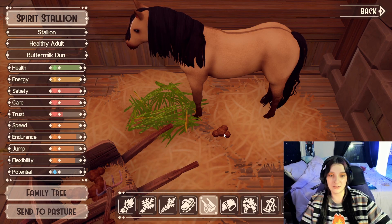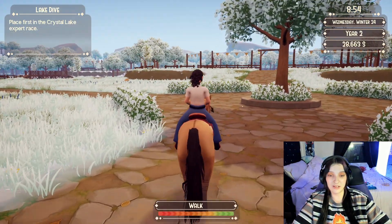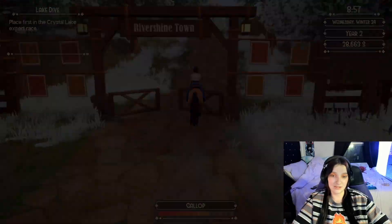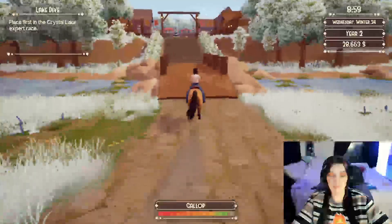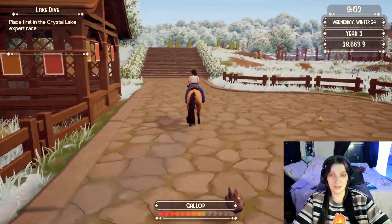I'll probably end up selling this horse eventually — it's not the full Spirit stallion — but definitely keeping him for breeding projects and trying to get this race done. He's the only one with high enough stats for the expert race now. Like I said, I can't control him anymore — look how fast he is, it's extremely fast. When I'm doing races it's actually been a new learning experience, having to relearn how to jump with how fast my horse is.